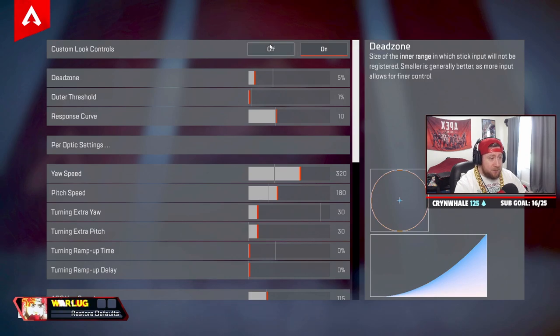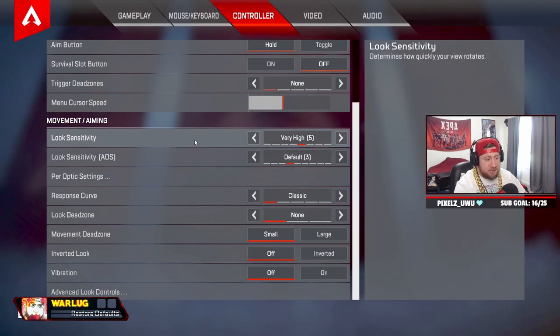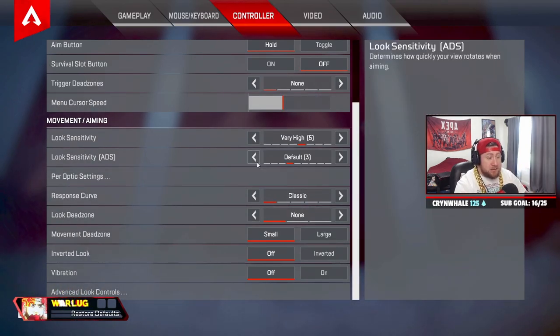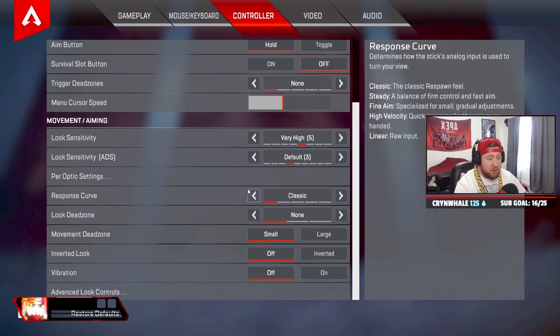For those not using ALCs, here's what I suggest: five look and default ADS three, on classic response curve. Per-optic settings are all the same except at two and three I set four, and four and above is always five so you can move around easier and track targets. I'd recommend starting at four-three on normal settings. Five-three classic has made me a lot better, especially on PK shots.